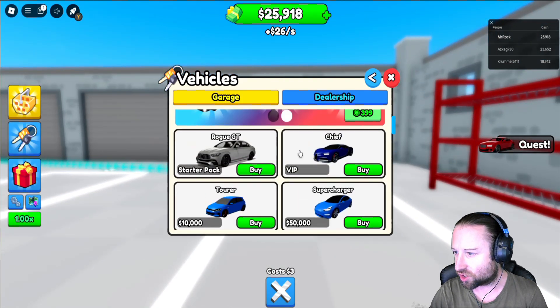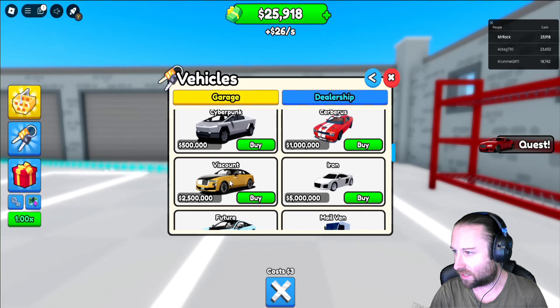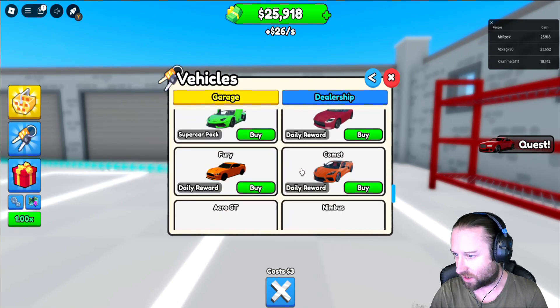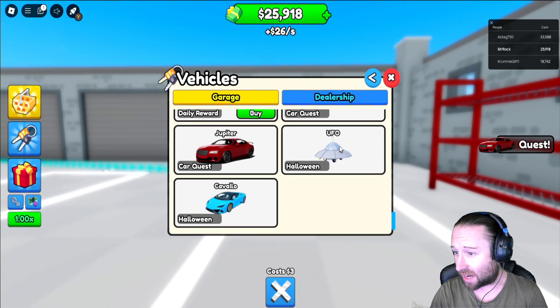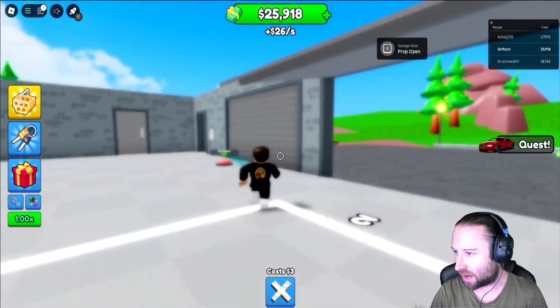I just want to pop back into the dealership just to see what other vehicles they have. We've got the Cybertruck there for half a millies. We've got some muscle cars coming in, we've got the roller at 2.5 mil. Some of these are actually daily reward vehicles as well, which are pretty epic for daily rewards. And you actually get a UFO. Halloween — cool.